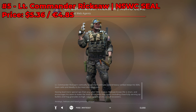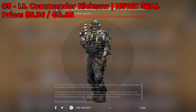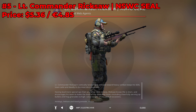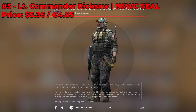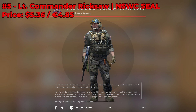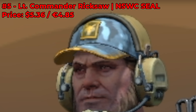Moving on to number 5 on our list, we have Lieutenant Commander Rixal. This guy is the jokester, the funny guy, the tank from the CT side. He's a SEAL and he's a boss — look at how bulky he is. His in-game comms are really funny; he screams hoo-yah everywhere, and at the end of the game he just flies down out of nowhere. His blue hat is also really cool. For only $5.36, I highly recommend you give Commander Rixal a shot.